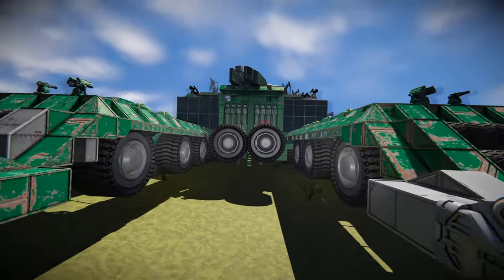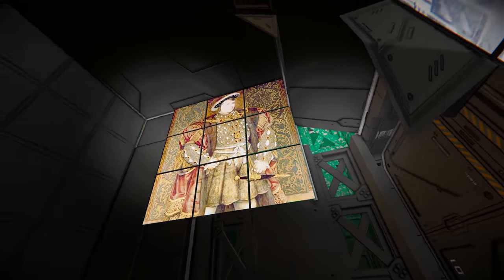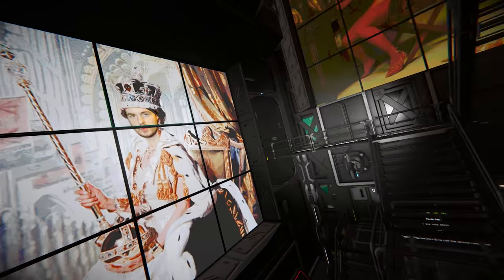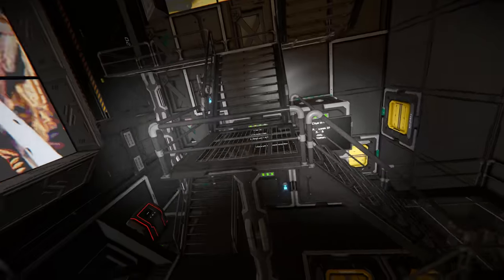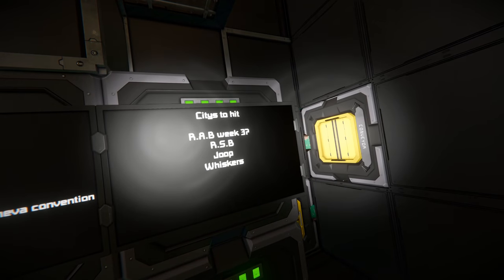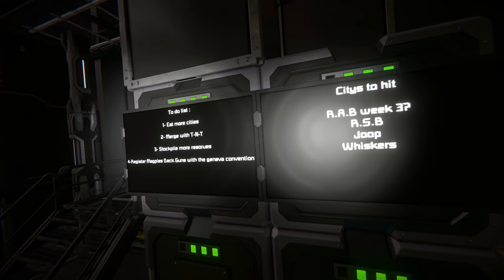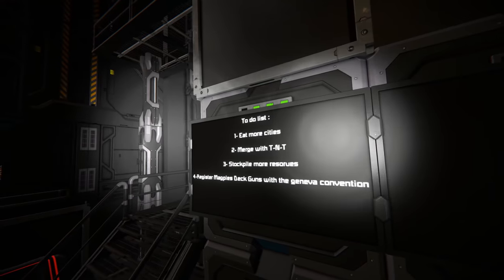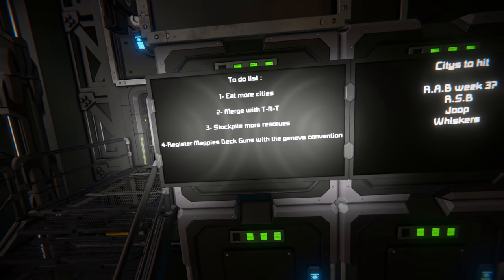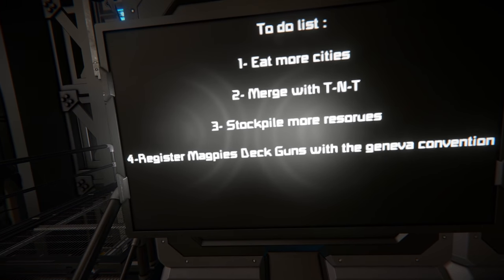But this is just a really cool grid design with the doors at the front and engineering inside. There are lovely pictures of Conrod, Queen Arran, and Apathy the Joker on the inside. Some nice notes too — cities to hit: REB week 3, RSB, Juke Whiskers. To-do list: eat more cities, merge with TNT, stockpile more resources, and register Magpie's deck gun with the Geneva Convention.